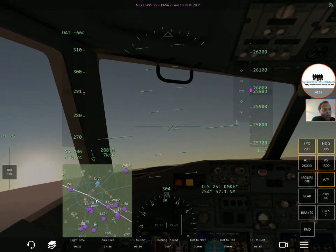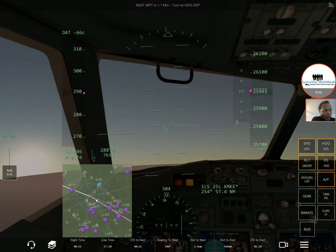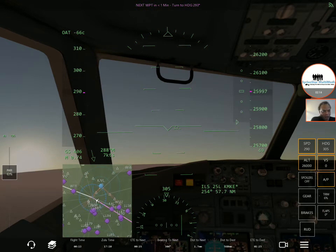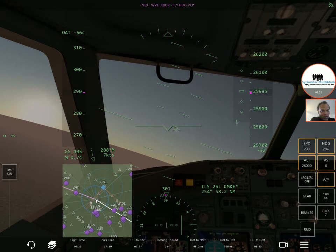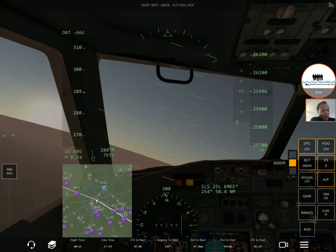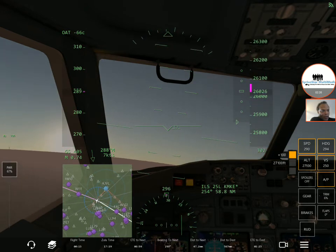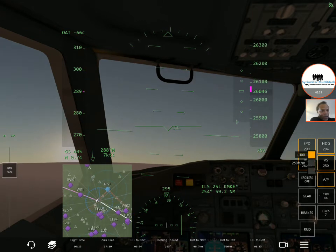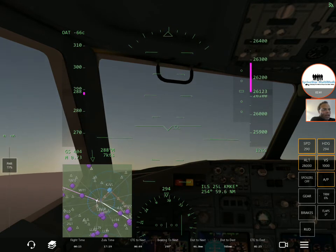All right, so I'm going to decrease my vertical speed to zero and make this turn first. And then I'm going to go ahead and set my altimeter for flight level 280, then gradually increase my rate of climb and let that come up.